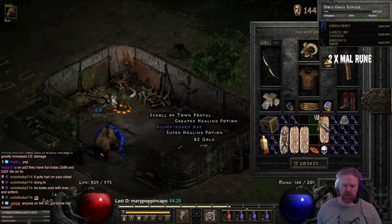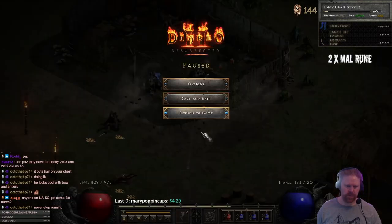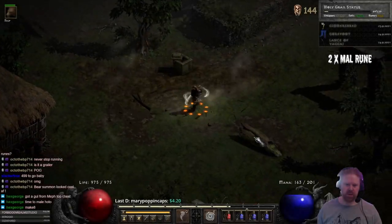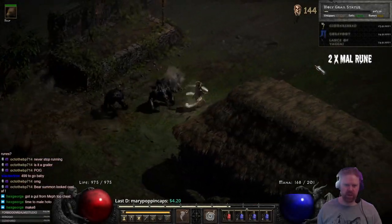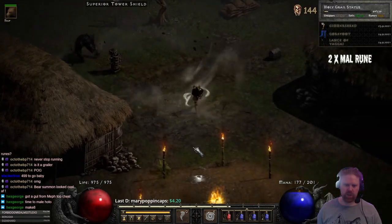Flying axe! We got a unique underneath — that's a new grail item! First grail of the day. I haven't seen a golden rune yet in Resurrected; obviously that would be Heart of the Oak immediately.